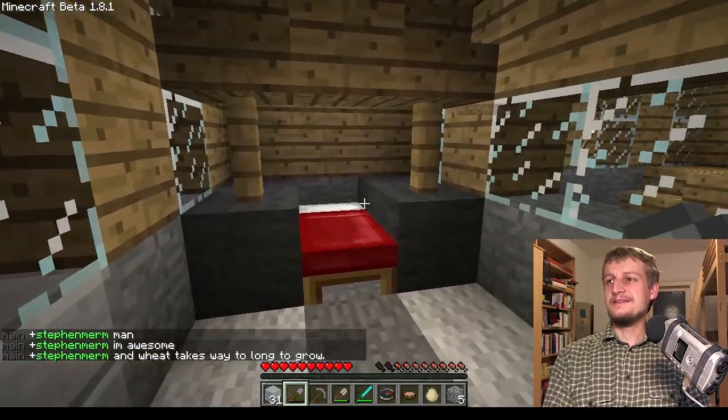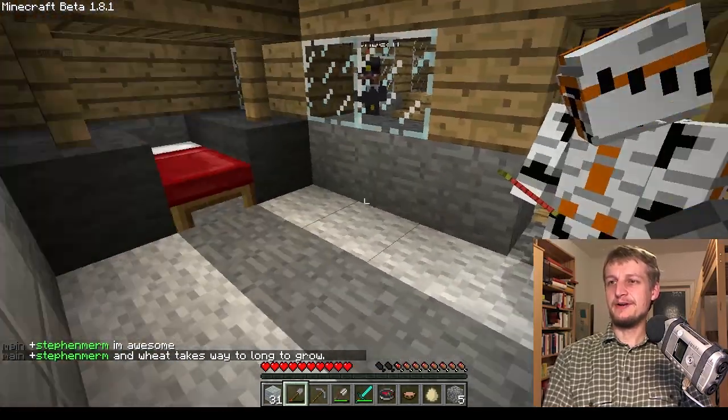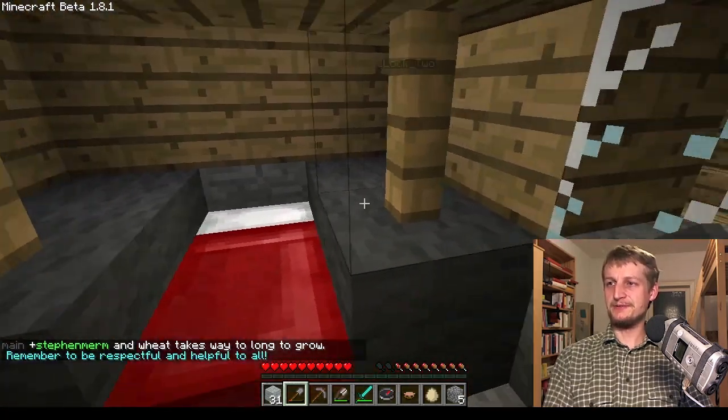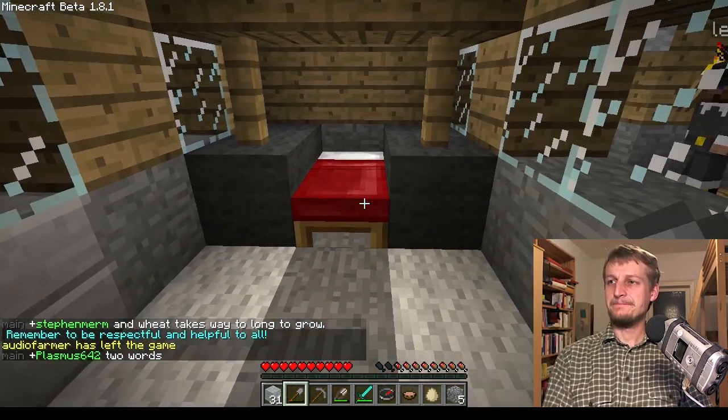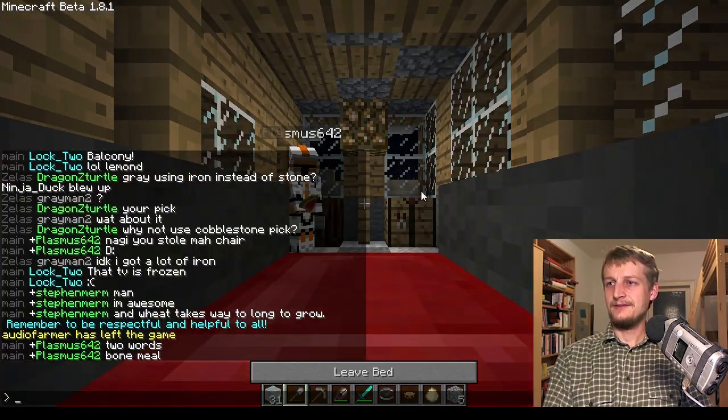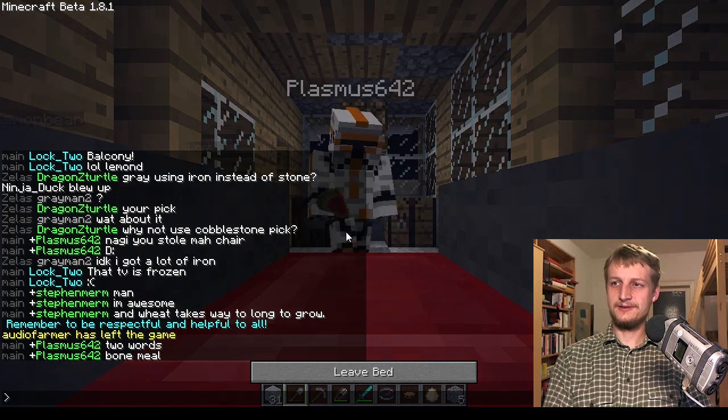Koyaanisqatsi or similar films. And this is the sleeping room, I guess. Look how much more comfortable this bed looks when it has wool blocks beside it — grey wool blocks. I never thought they could look so comfortable.